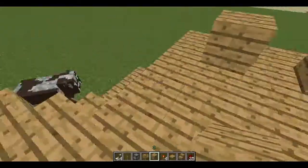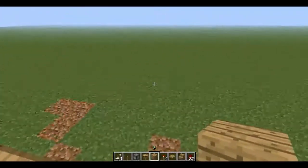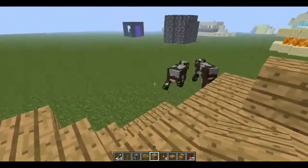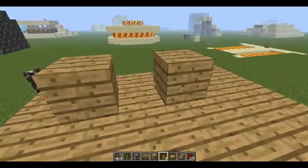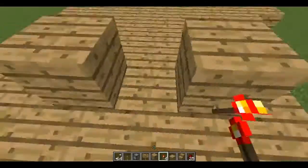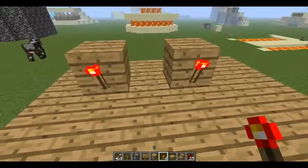So, you're going to place two blocks. I just made this little platform so my arrows will shoot farther. Go away. Anyways, put redstone torches like so on the blocks.